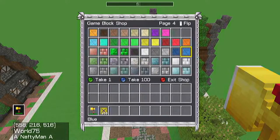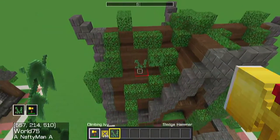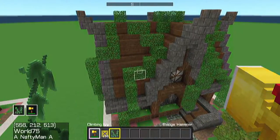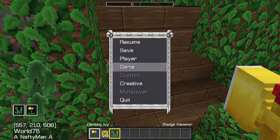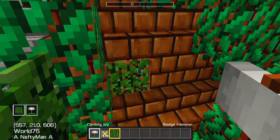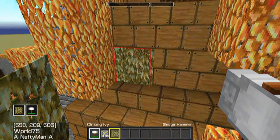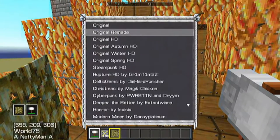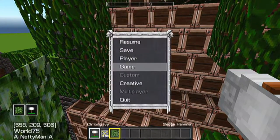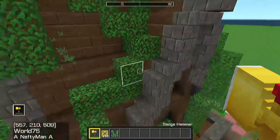In Rupture HD you can use climbing ivy — just spam it all over the place, though I don't really like that. Rupture HD's vine looks a lot better than original because it doesn't cover an entire block — it's transparent. But it's all up to you.